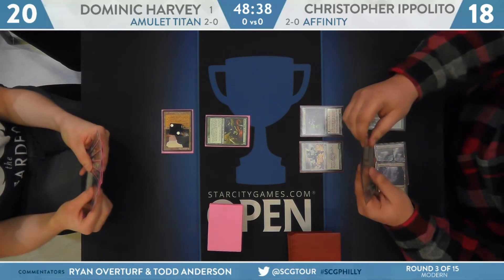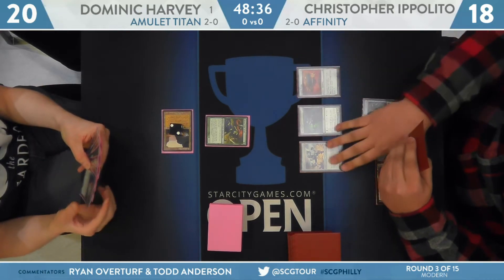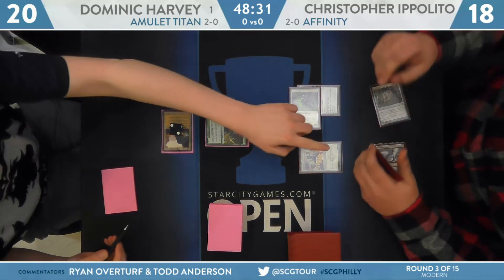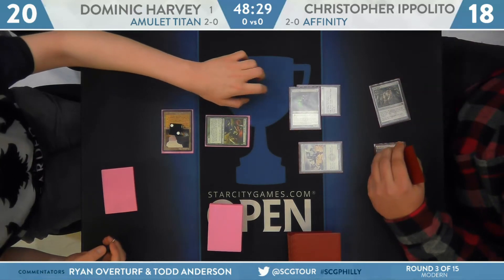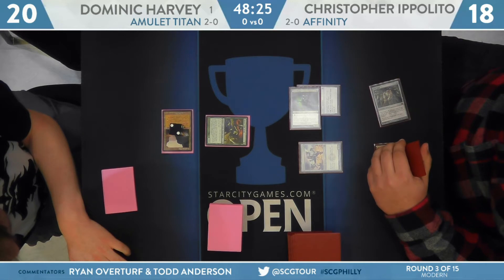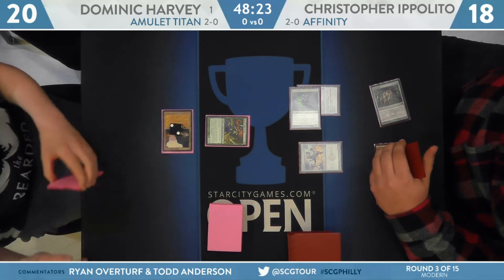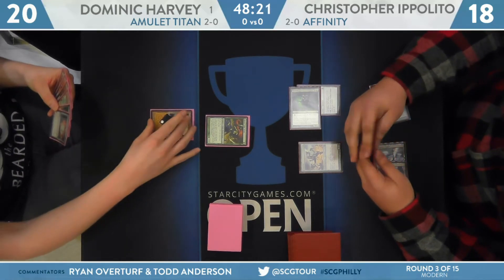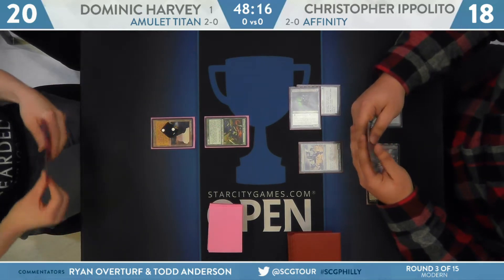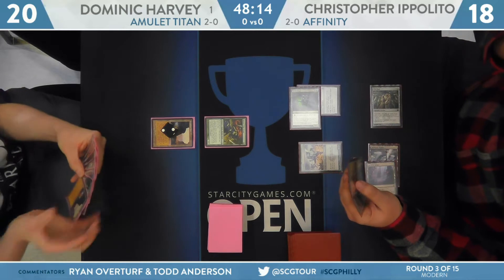Put that on the Vault Scourge and get to work. There is the plating. Mox Opal will allow him to equip that. Vault Scourge will rumble in — three, four, five artifacts. That's a swing for six. Now a potential misstep here from Ippolito. I feel like Memnite is a free point of damage in this spot because Dominic Harvey can really put that Sakura-Tribe Scout to good use, and he needs it to be able to race this Vault Scourge with that Cranial Plating on it.